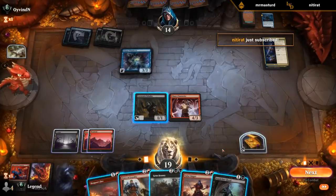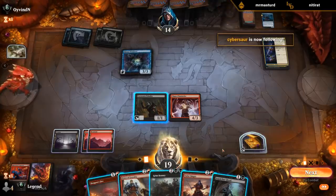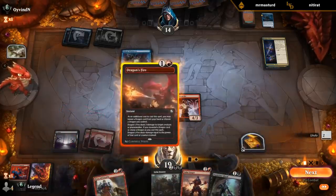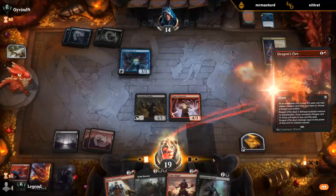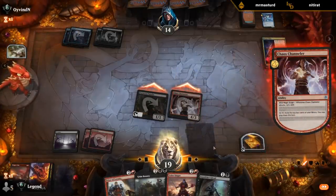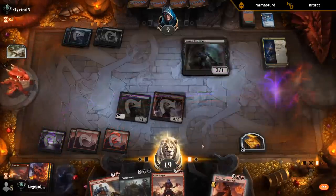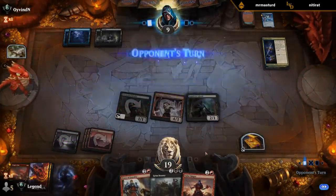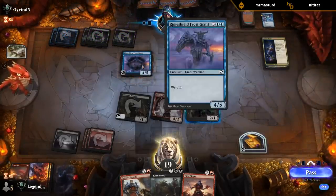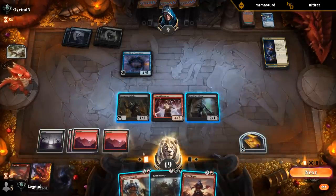Ghoul to combo with Price of Loyalty — probably just Dragon's Fire the Genie, keep a Swamp untapped, and then any land lets me play Ghoul to set up Price next turn. There's our land. Rakdos has some great removal in the set at common. Giant — that's ward three. If we draw lands we can pay for it, and pay for it we will.